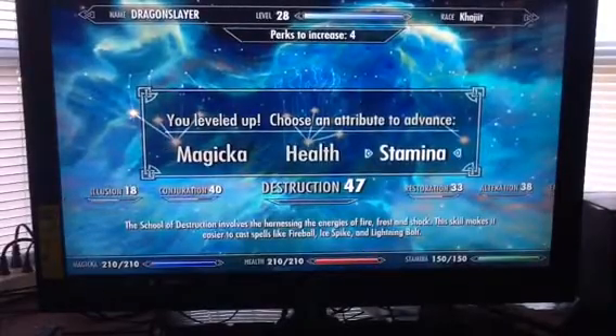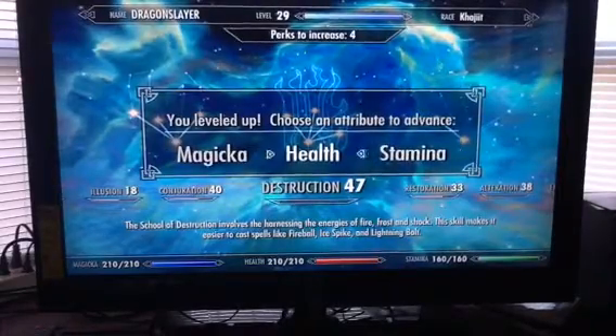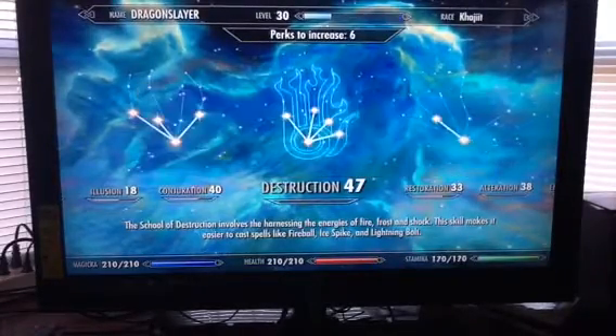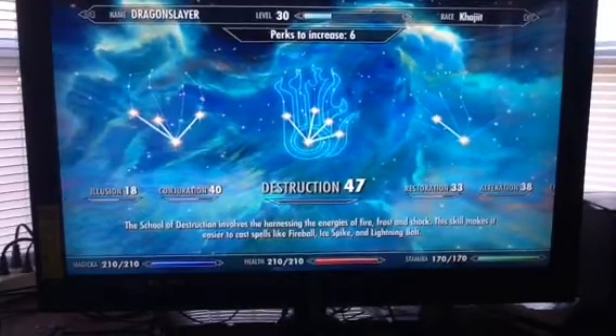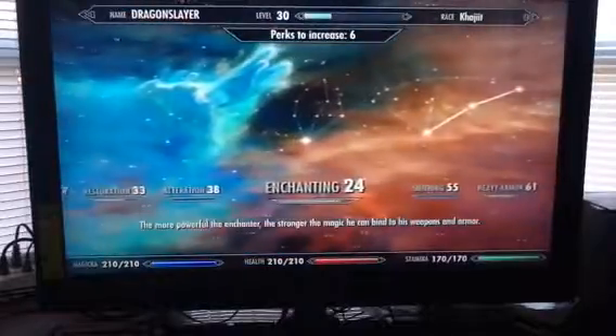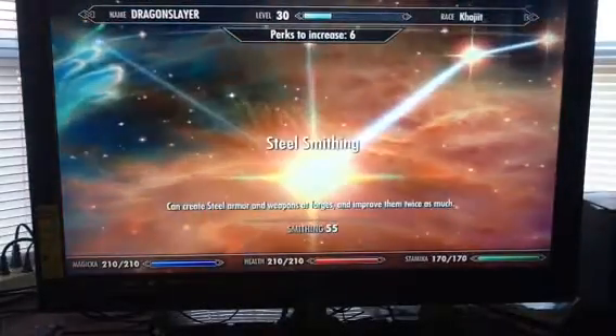What should I pick - Stamina or Health? I think I'll pick Stamina because Stamina is like oh my god. Two levels - Stamina again, 170. Look up my perks to increase - six of them. So as you can see my smithing is 55, so that's actually good.